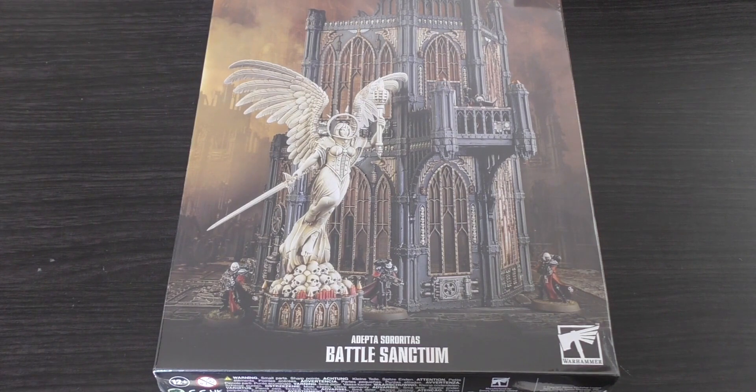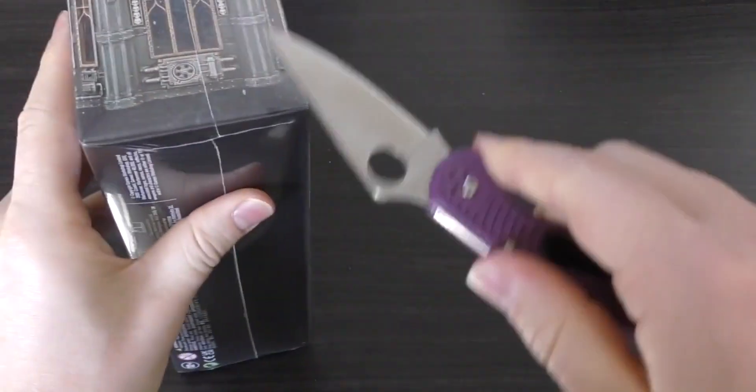You've also got the Sector Mechanicus Derelict Factorum at £60, and the Sector Imperialis Basilica Canum at £60, which I thought was quite expensive. The Basilica Canum has seven frames — one more than this — and also has 134 pieces, though it doesn't say how high it is. It looks similar in height to this, probably a little bit taller. I'd love to do size comparisons. I'll try to include the Frag Drill in the review. Anyway, enough comparing — let's unbox this scenery piece.